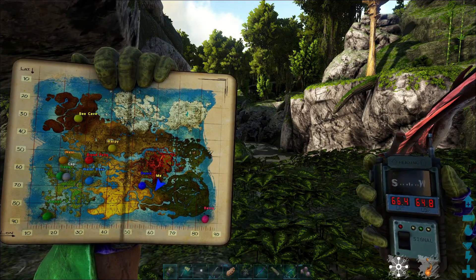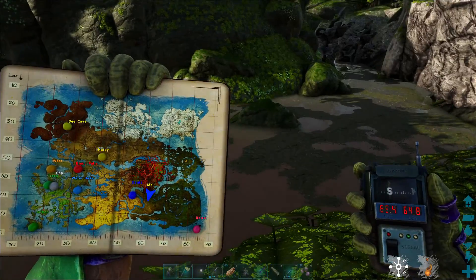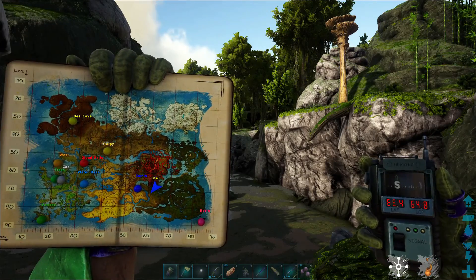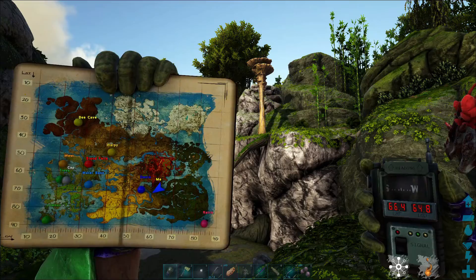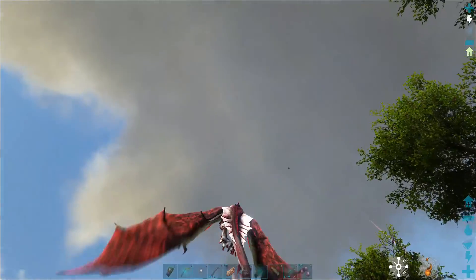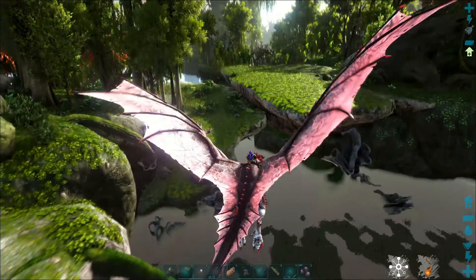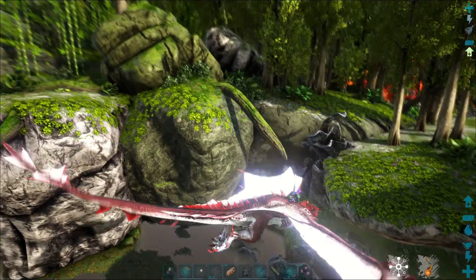All right guys, here we are at the last one — this is the Destroyer. I'm at the actual artifact. It's 66.7, 64.8. It's down there in that water. You can see here I am in this biome called the Great Valley. Let me fly up real quick and give you an idea — it's in that nasty water down there with lots of bad guys. Let's get down here and see if I can get it.